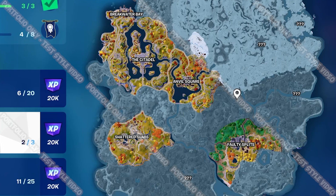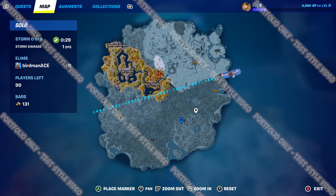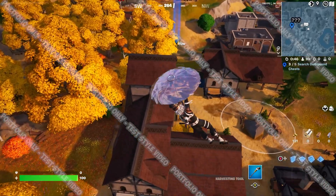The locations you'll want to visit for these chests are Shattered Slabs, Anvil Square, Breakwater Bay, and the Citadel if you want to deal with the Ageless. You can also visit Fawlty Splits, which has been split away from its yellowy-green grassy area siblings.